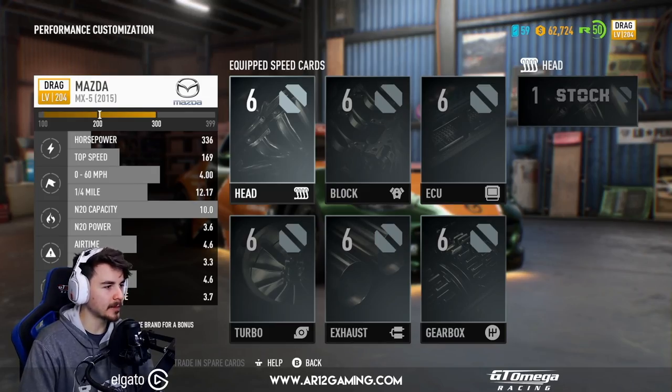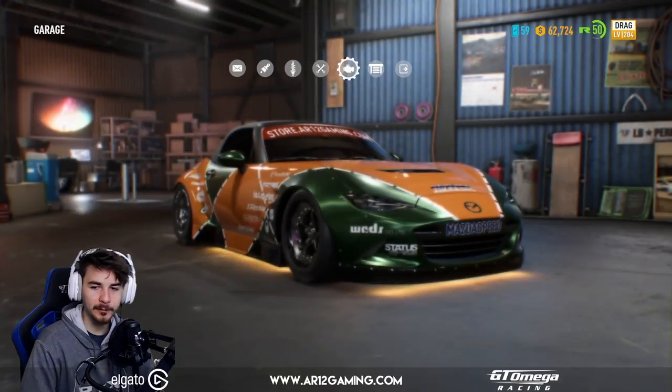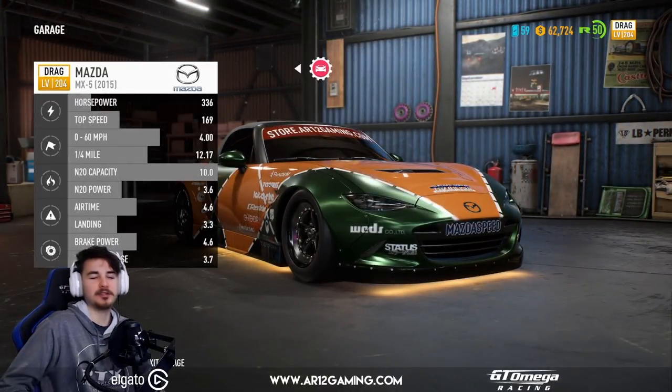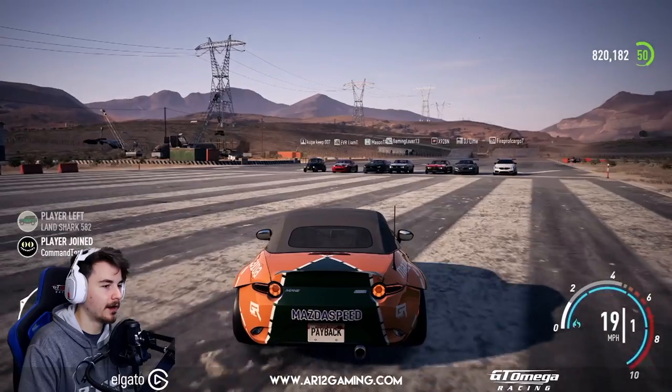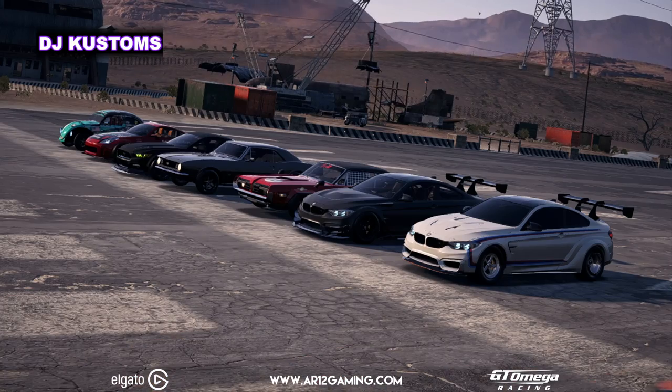I have 336 horsepower - that's not bad. Top speed 170, also not bad. Zero to 60 in four seconds, could be better. Quarter mile in 12.1. I mean, for a budget build it's not bad. Oh my God, I was the last one ready. I'm sorry for making you all wait - my apologies, boys.